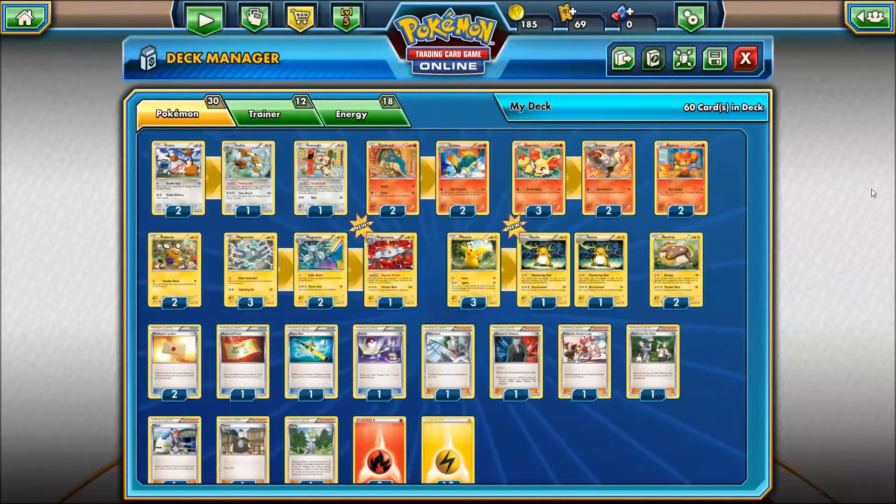Today we're introducing a semi-new series to the channel called Theme Deck Corner. The idea of this series is we're going to be looking over theme decks from sets released over time. With Breakthrough just releasing, I thought it'd be appropriate to look over the two theme decks, Burning Spark and Night Striker. This episode we're looking over Burning Spark, which is a fire-electric deck based around Raichu.